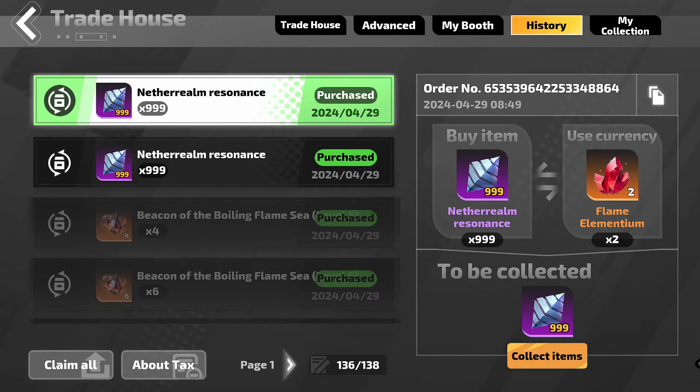G'day everyone, Goober here with another Torchlight SS4 video. I've done a couple of boss rush videos which prove that it's really profitable to just run basically free tier 7.2 maps and 7.0. You can make 400 to 600 FE an hour even when you're very sloppy and pretty inefficient like I was.